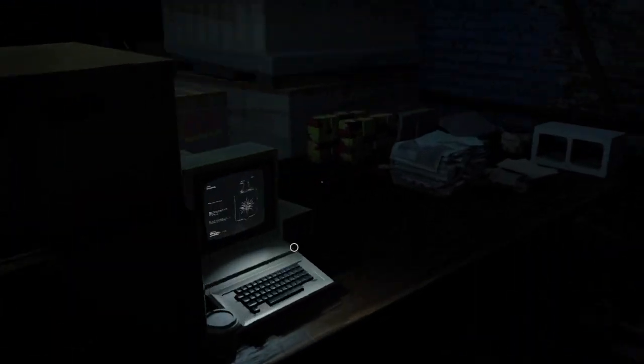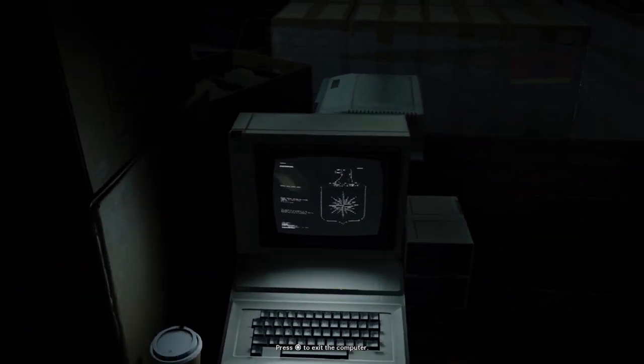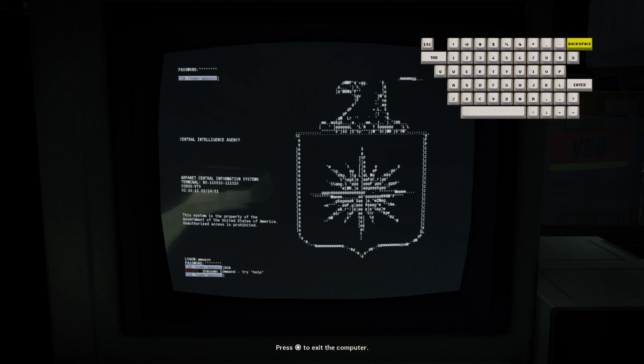In here you find a terminal, and it's the terminal from the first Black Ops game — it even says Mason. I don't know any of the codes, but if you can figure it out, let me know in the comments. Just a little secret I found and opened up, though there's not much there. Anyway, bye!